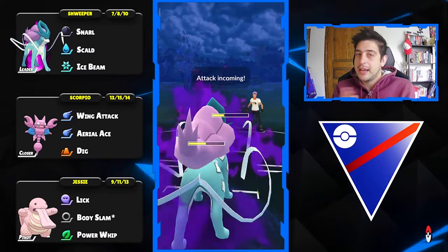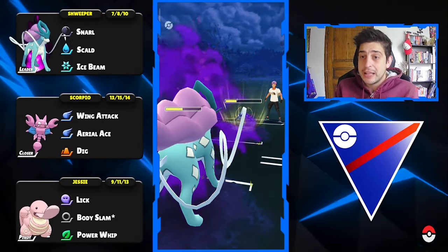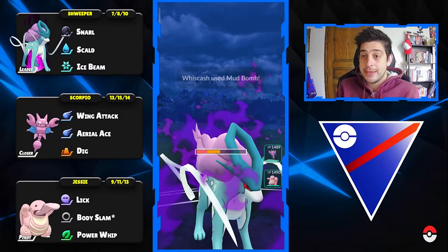You can always replace something like a Hydro Pump or a Bubble Beam with Sculpt so that Ice Beam can be your second charge attack.